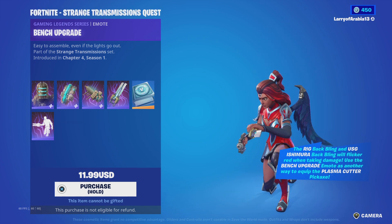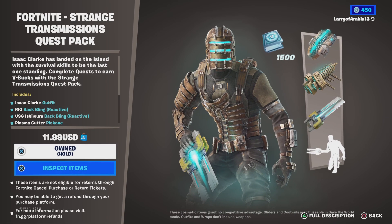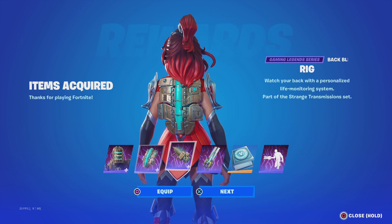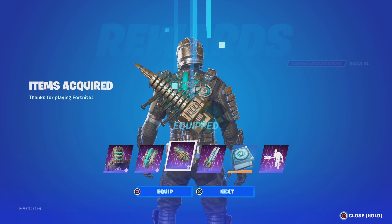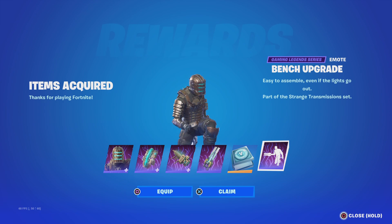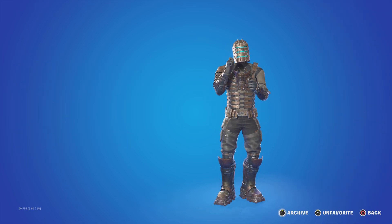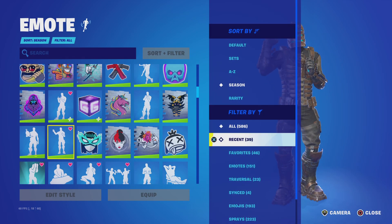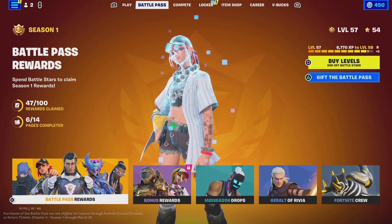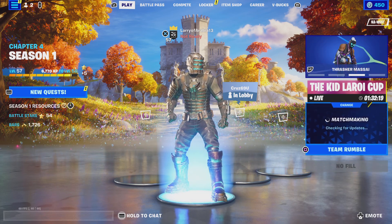All right, let's equip everything we got. Going to our locker real quick — I'm gonna equip the rig, equip the plasma cutter, and change out the rim shot for the plasma cutter. Nice, that really looks dope right there. I'm a little low level so don't make fun of me.